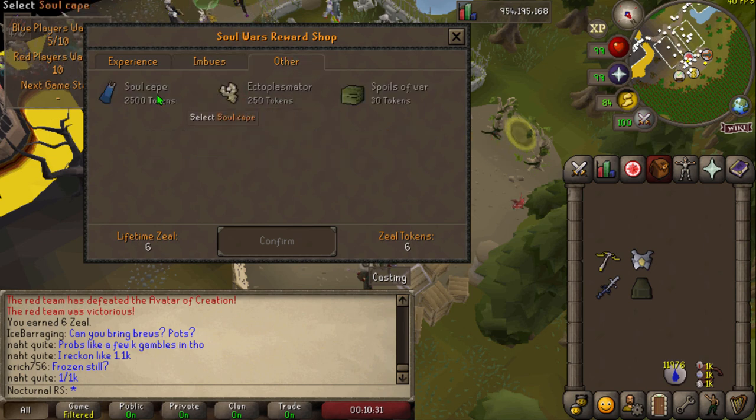The final tab has a few notable items. First is the Soul Wars cape, which costs 2,500 tokens. It's purely aesthetic — a flex item. In pre-EOC it was best-in-slot with 12 prayer bonus, but in this game I don't foresee anyone spending points on it. Next is the Ectoplasminator, a unique item that gives you prayer XP while killing ghosts, similar to how Bonecrusher works. I may do a future video on that one.